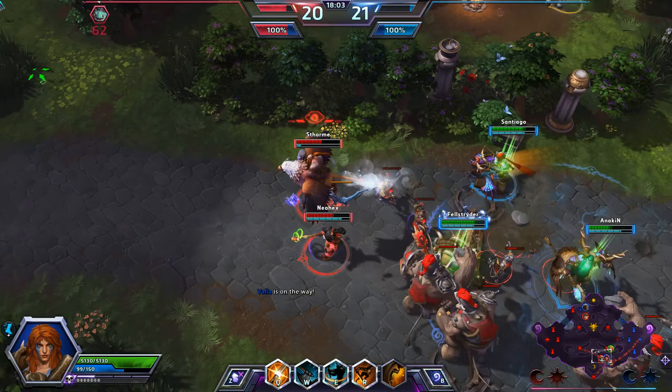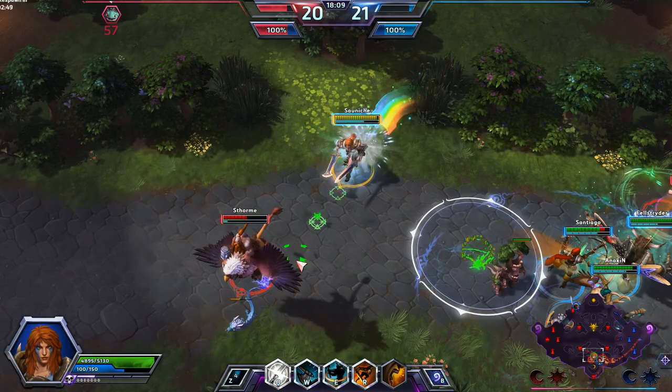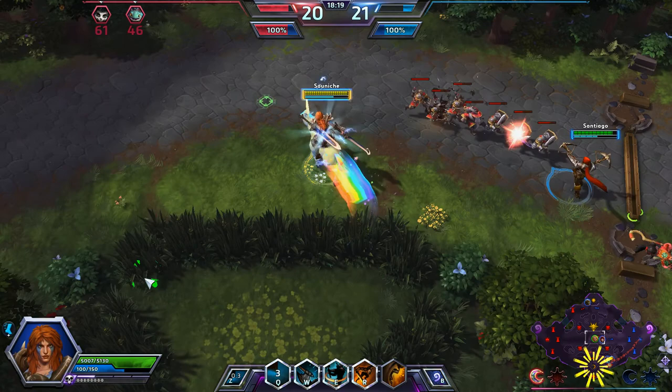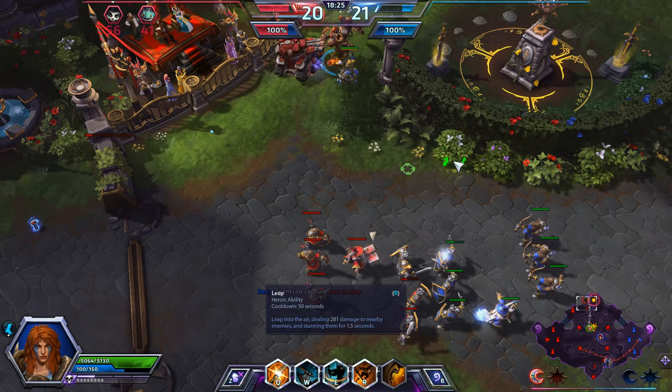We might be able to catch Falstad and Lili. Lili does get separated, so I should kill her — I missed just barely. Lili does manage to get around — oh, she has Bolt of the Storm, that is how she ended up doing that. Hopefully Gazlowe can get back and do something. Capture that top shrine please, Gazlowe — we really do need that.